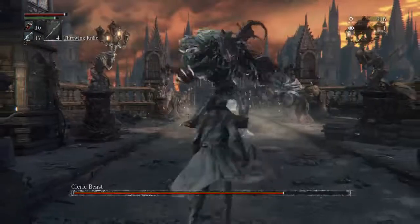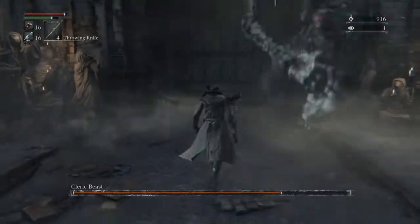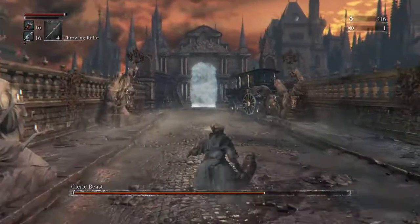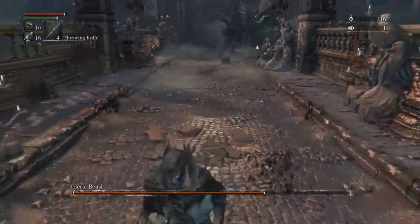Use your gun if need be — I think it helps stagger him to some degree, just make sure you hit a specific spot. But the main thing you want to do is dodge and roll, and attack when you see openings.